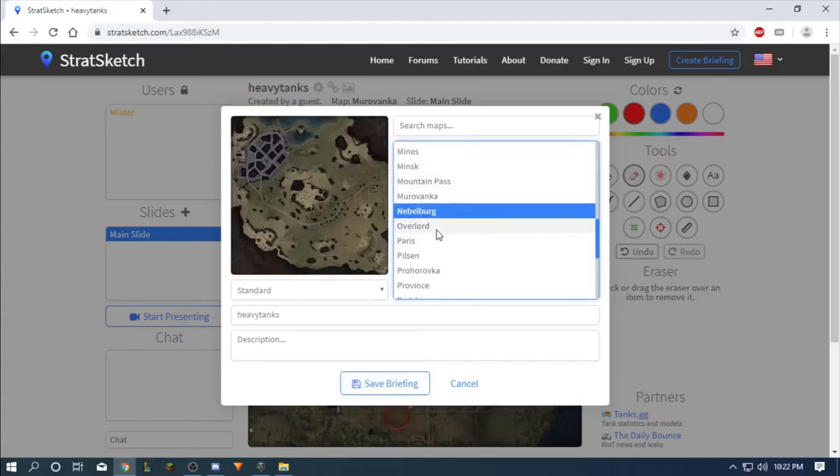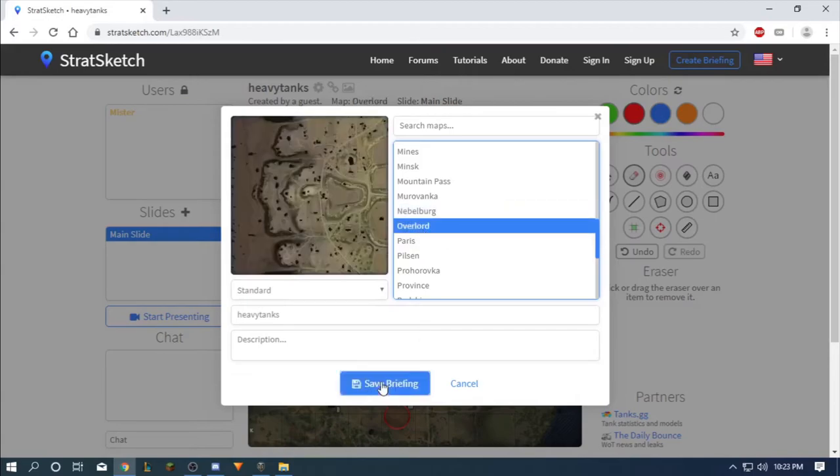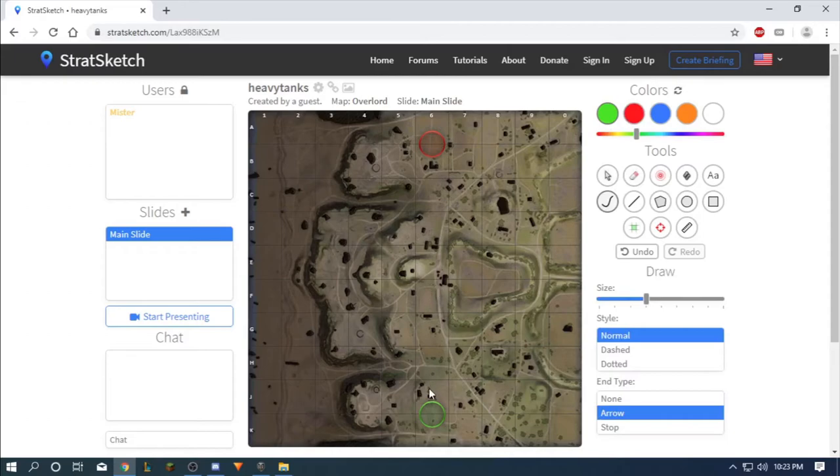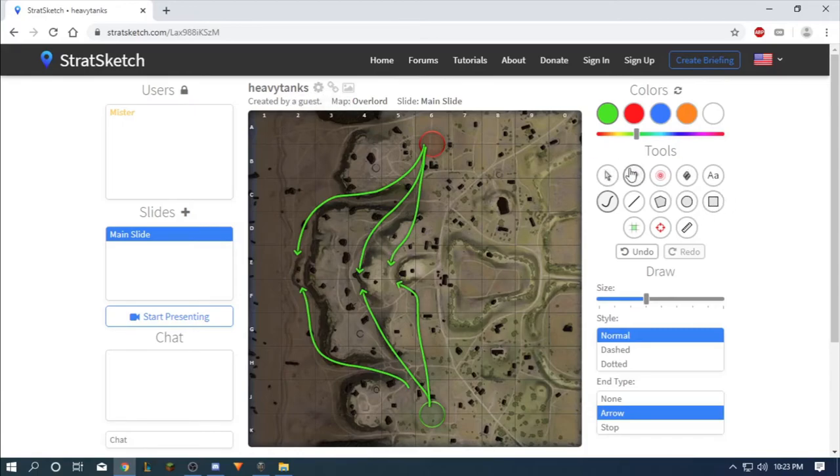On this next map, heavy tanks are going here and here — practically that's the place they go. They don't really go anywhere else. Maybe some of them fight even further in, but this side of the map is where they usually fight.